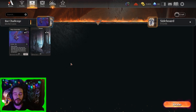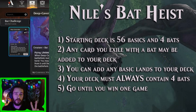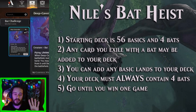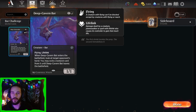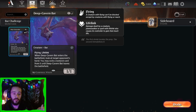Today we are going to be doing something a little bit different. We're going to be trying out Niall's Bat Challenge. There are five rules: Rule one, your deck has 56 basics and four Deep Cavern Bats to start. Rule two, you can add any cards that you steal with your Deep Cavern Bat to the deck. Rule three, you can add basic lands of any type. Rule four, your deck always has to have your four Deep Cavern Bats. And rule five, go until you win one game. This might sound easy, but you're stealing random cards from your opponent — you kind of get to build your deck from your opponent's deck, so it is up to chance what you get, but you do get some choices.